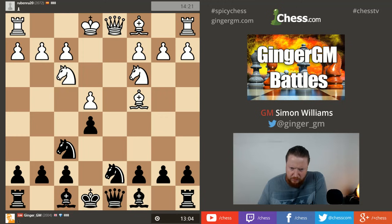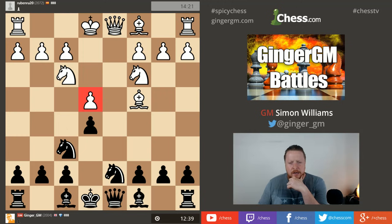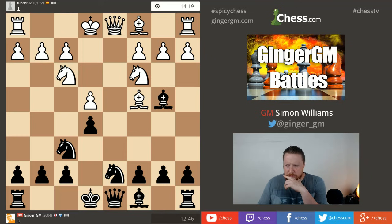E7 is a very solid square for the bishop, but I could try to be more active and place it on c5, or even b4, putting some pressure on this pawn. I think I'll put the bishop on b4 - it's much more active than e7 and I'm getting ready to castle.